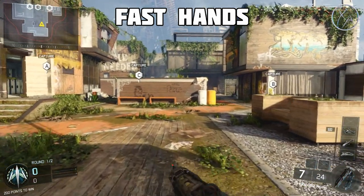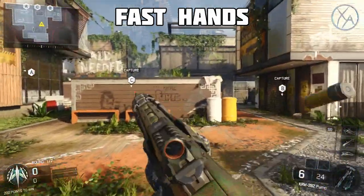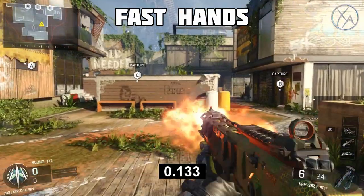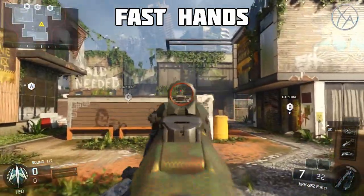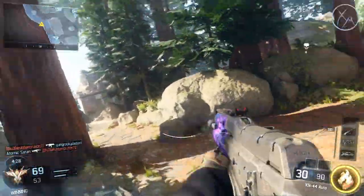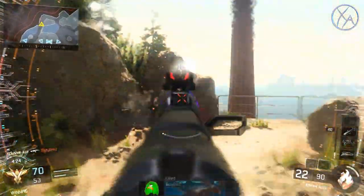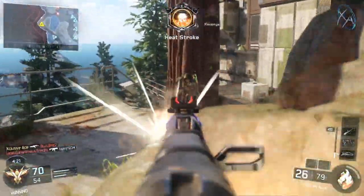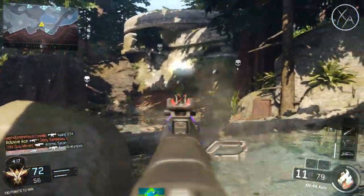Next, we tested the KRM with Fast Hands and not Gung-Ho. The Sprint Out Time is essentially cut in half in both cases. It would technically be hard-coded to cut in half, but keep in mind there is a little bit of frame rounding involved. So technically it's 125 milliseconds, but because of frame rounding it ends up being 133 milliseconds — which still is essentially cut in half. This is exactly what we'd expect based on previous testing: Fast Hands cuts your Sprint Out Time in half.